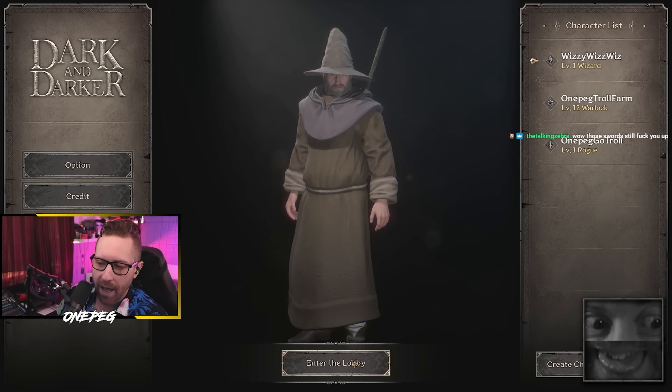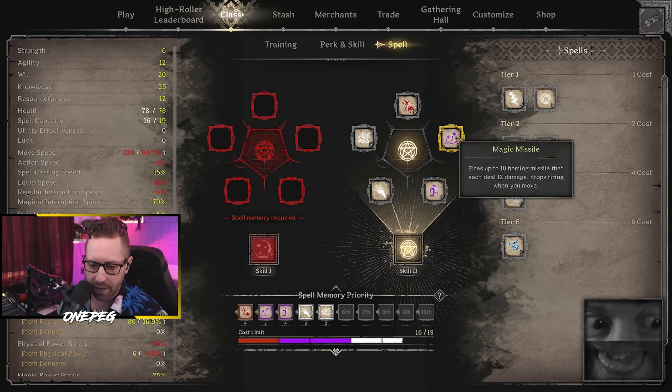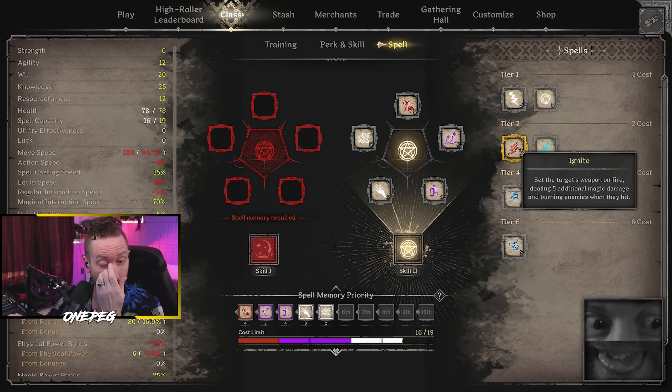Recently, the last patch changed how stat scaling works. Going back two playtests, they changed stat scaling on certain wizard spells — ignite and magic missile being the two they changed. On magic missile it's 12 damage base, but it scales off of will and plus spell damage. Same with ignite — it would have five additional magic damage when you hit somebody with an ignited weapon, and it scales off of plus spell damage and plus will. They changed both so that ignite scaled 50% and magic missile only scaled 50%, so each hit of a magic missile needed plus two spell damage to deal one extra point of damage.